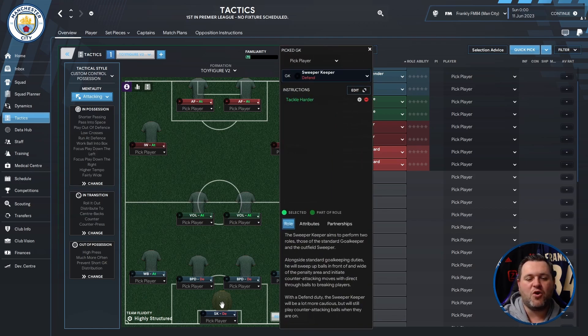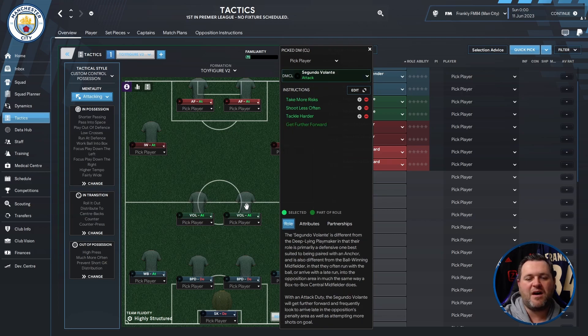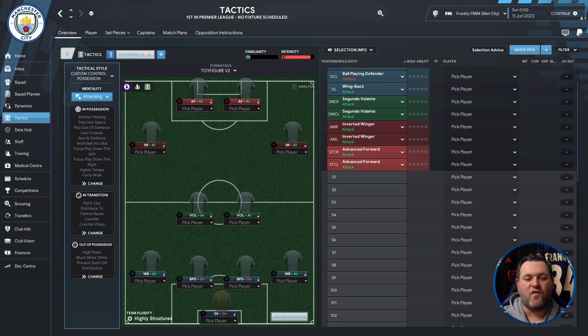At the back you have a sweeper keeper on defend. On the left you've got a wing back on attack. You have two ball playing defenders in the middle, and on the right hand side a wing back on attack. You have two segundo volantes in the middle of the park. On the left an inverted winger, and on the right another inverted winger. At the top of the pitch you have two advanced forwards. So it's basically a 4-4-2, 4-2-4, or a 4-2-2-2 depending on how you want to look at it.